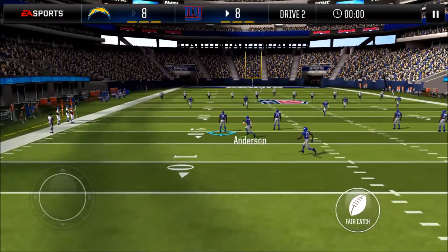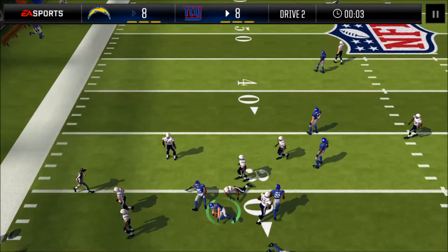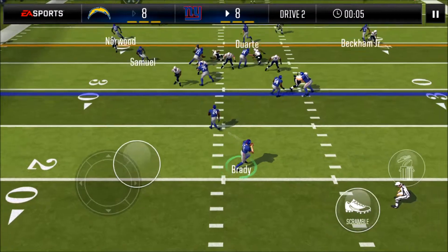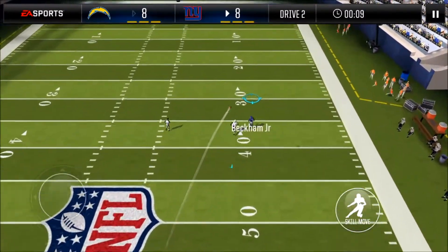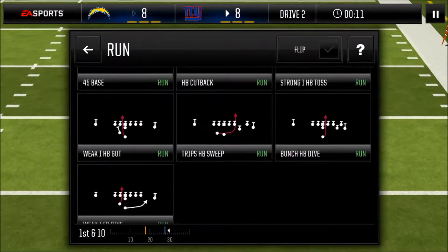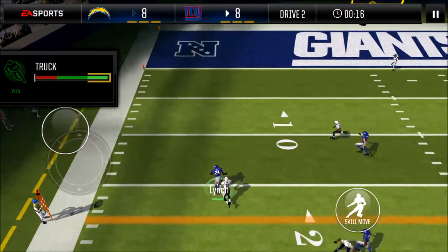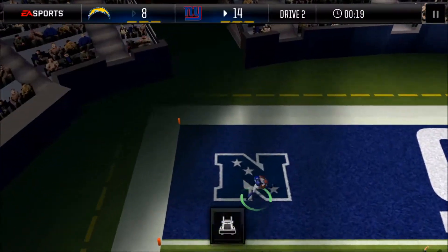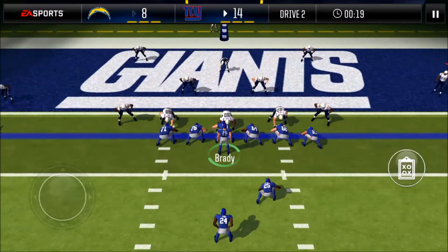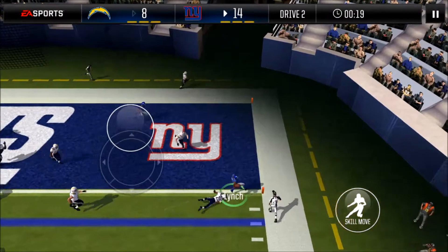Anderson gets us a nice return to the 30 — I'll take it. We've got Tom Brady at quarterback and Odell Beckham Jr. at wide receiver — that's a dream duo. Odell Beckham Jr. makes a great catch moving the chains, first and ten. Give it back to beast mode — Marshawn Lynch with the truck! He is awesome, that's why I picked him up. The achievement says successfully complete 10 truck moves — I already did that.